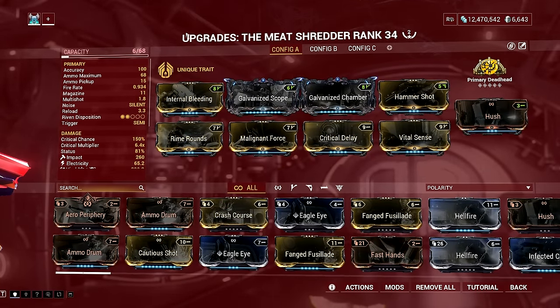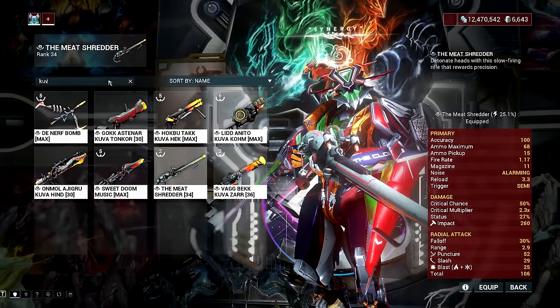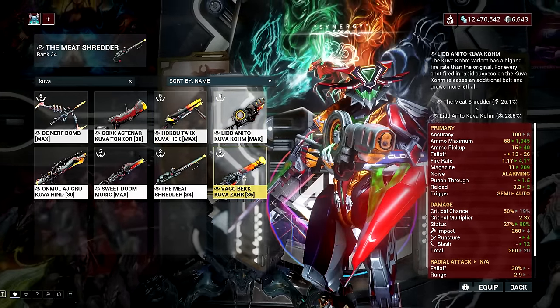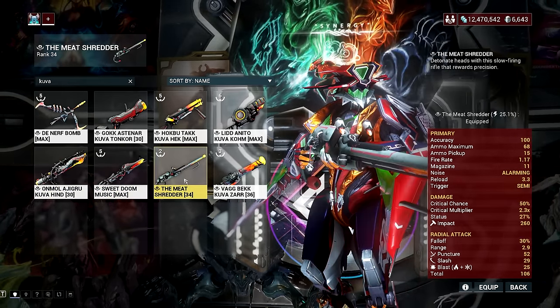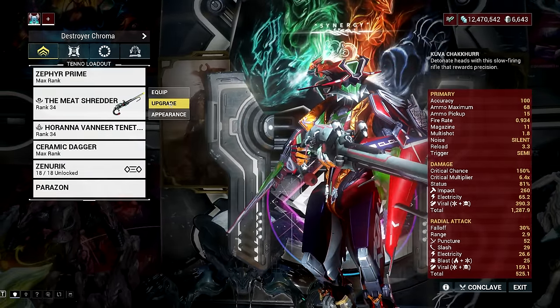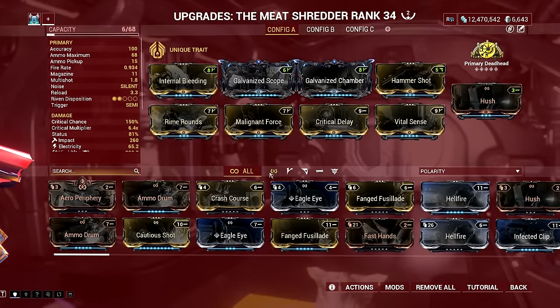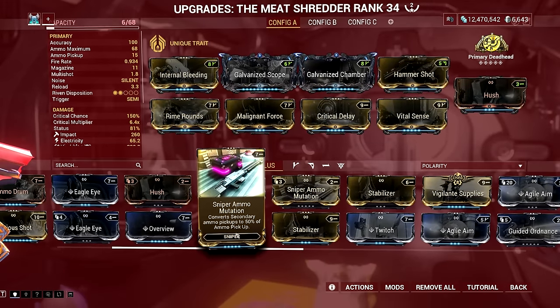All Kuva weapons are obtained by vanquishing a Kuva Lich who generated with one equipped. After the Lich is vanquished, it will appear in the player's foundry ready to claim. While the weapon itself is not tradable, a converted Kuva Lich generated with the weapon can be traded to another player. The trade is performed inside a clan dojo's Crimson Branch room, and the recipient must not have any active Lich. Once traded, the recipient must fight and vanquish the Lich to claim its weapon.